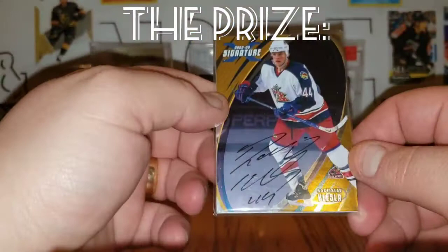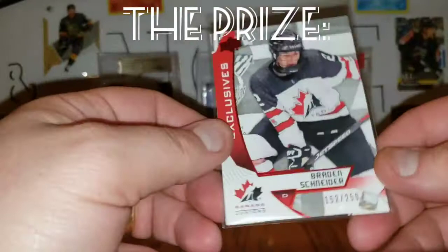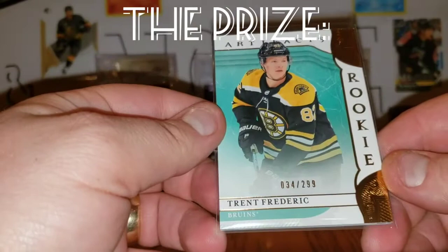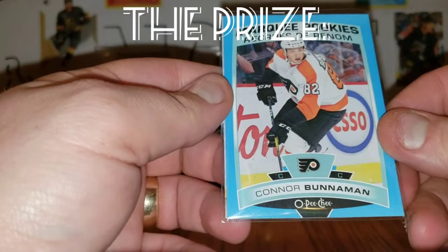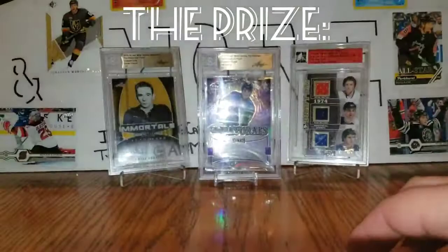The first two prize cards are an Alex Kerfoot Upper Deck game jersey and a Rostislav Klesla autograph from Be A Player. Next is a Washington Capitals Alex Ovechkin from Tim Hortons and a Braden Schneider numbered 152 out of 250 from Canada World Juniors. Next card is an Evander Kane jersey and a Trent Frederick numbered 34 out of 299 Artifacts Rookies. Up next is a Ryan Poehling rookie from Allure and a Connor Bunniman Blue Marquee rookie from O-Pee-Chee Update. The first autograph in the prize package is this Sergey Shurikov Gemography.